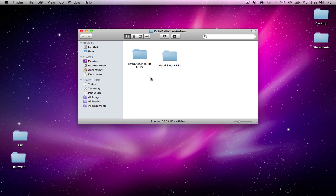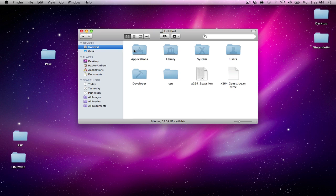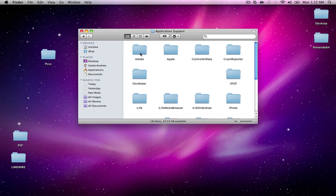After you delete it, reopen the folder I gave you in the link. We're going to be transferring this folder over to that directory, so go ahead and drag it to your desktop. We're going to open up our hard drive, then Library, then Application Support, and then just drag and drop that in there.